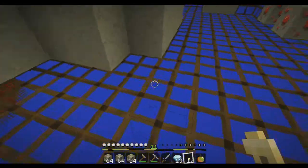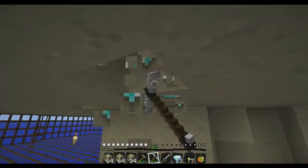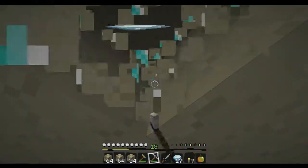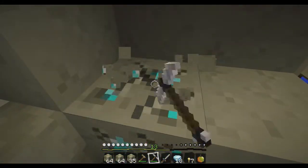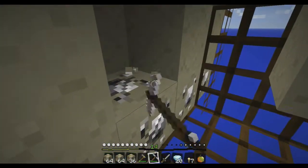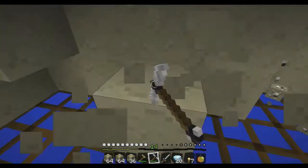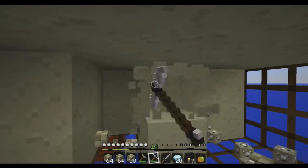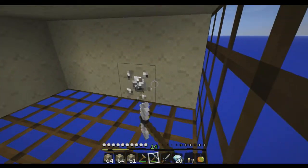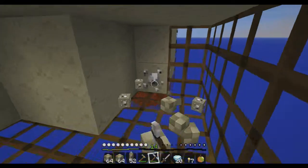I'll put some torches around here. There's one right here. Okay, I got 20 diamonds — I think there's more. There's more of that iron. Let's see if we can find more diamonds. Now I'll just go back up.